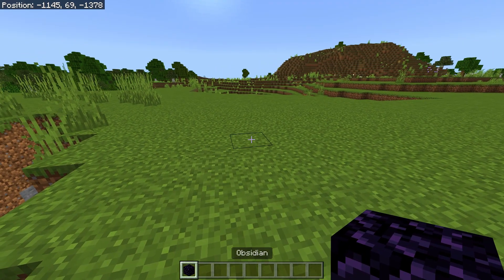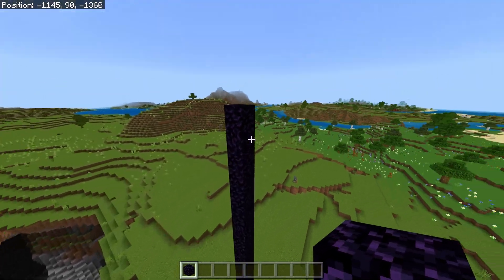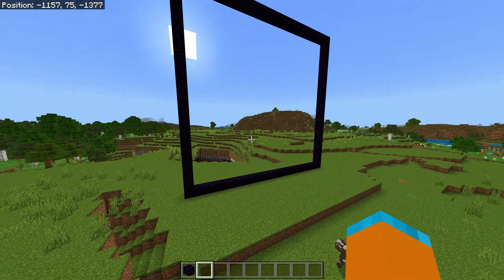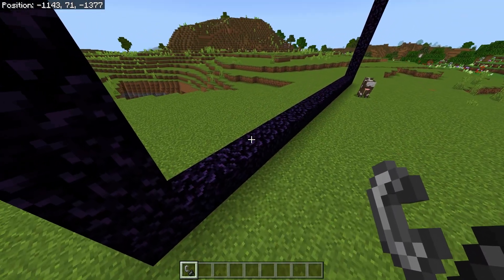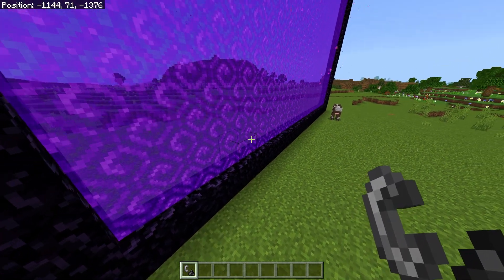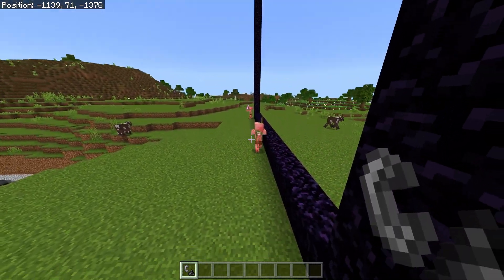First build out 23 with obsidian, then build up 23 with obsidian, then connect both of the sides so you have a big 23x23 portal. Next light the portal so you can see which side the piglins come out. This may take a few tries. As you can see, piglins come out on this side for me.